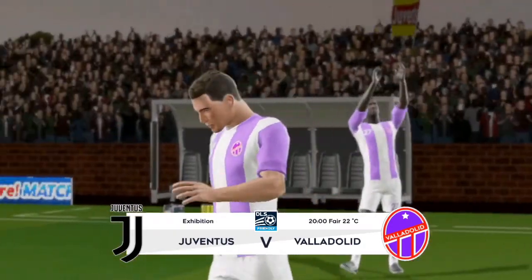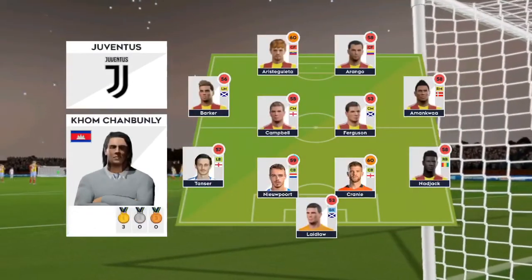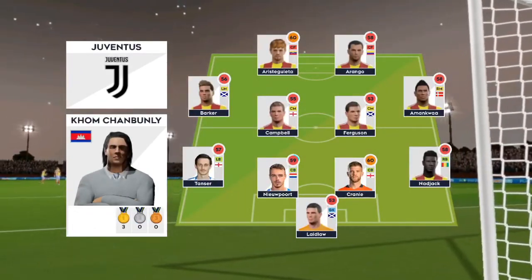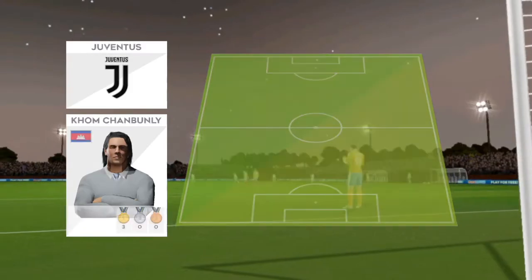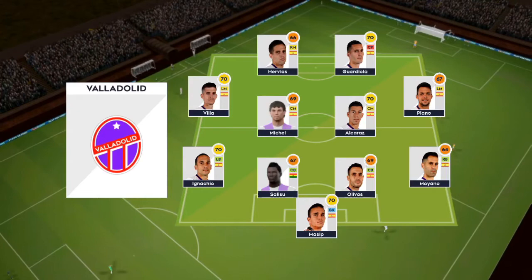Fans are in fine voice for this exhibition game. Though it's not a competitive fixture, both teams will still want to win. We've just got the team sheets in — let's see how they'll line up. They're playing a 4-4-2 formation.